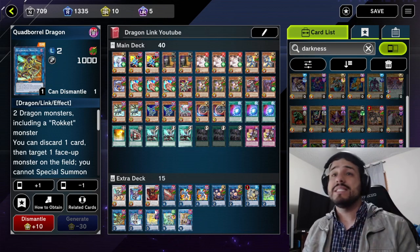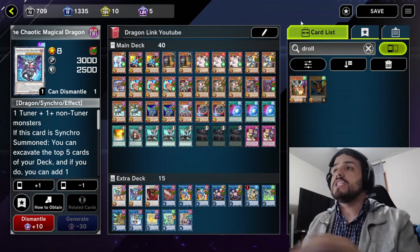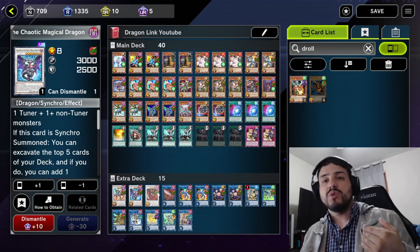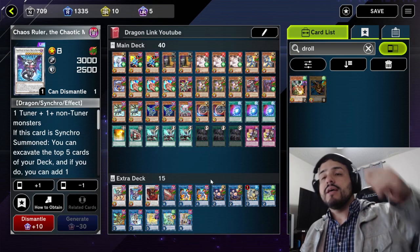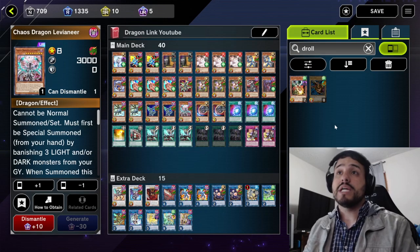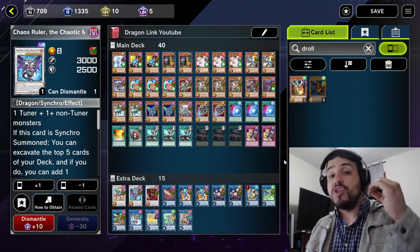For tip number three: Chaos Ruler can actually activate its effect even if you're under Droll & Lock Bird. Droll & Lock Bird prevents you from adding cards from the main deck to your hand — even drawing or adding. But the cool thing about Chaos Ruler is that it's optional to add to your hand. So what you can do is activate Chaos Ruler's effect once you're under Droll & Lock Bird — you mill five and they stay in the graveyard. You can mill some pretty crazy cards like Saferd or Levée, which are even good in the graveyard because you can add back Levée off of Saferd. So even if you're under Droll, it's still pretty good to go for the Chaos Ruler.